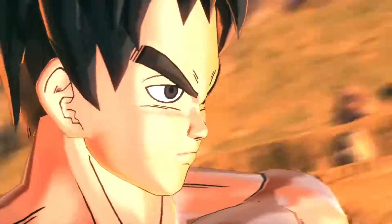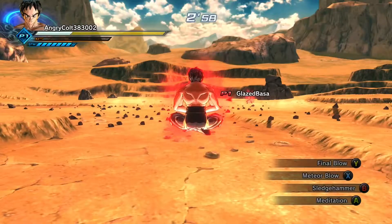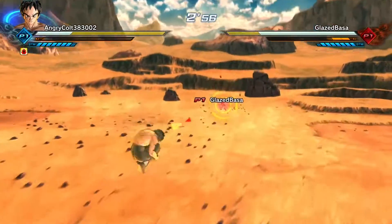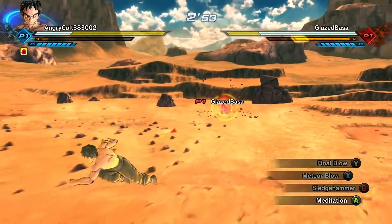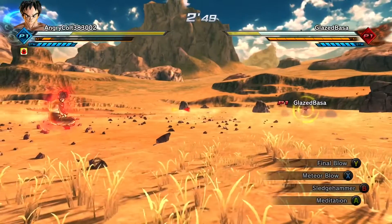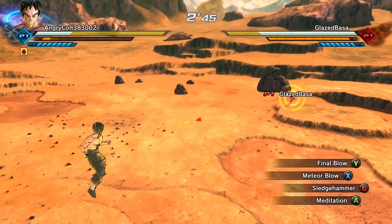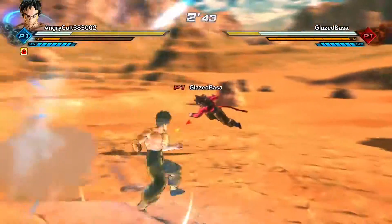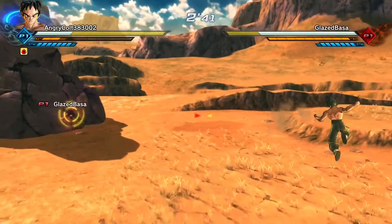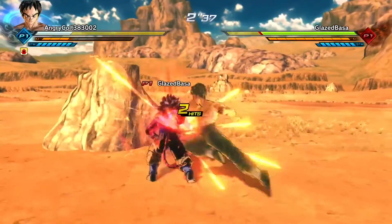Alright, so we are going against a Super Saiyan 4 Goku with a 1-bar connection, so this is going to be pretty interesting. I'm going to hypothesize right now that we won't be able to land the combo, because since this person has a 1-bar, Meteor Blow won't work — I won't teleport to wherever they're flying towards. But I'll say that now; it may happen though. This guy doesn't seem too interested in fighting me either.